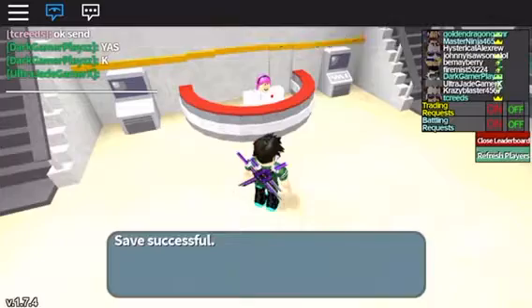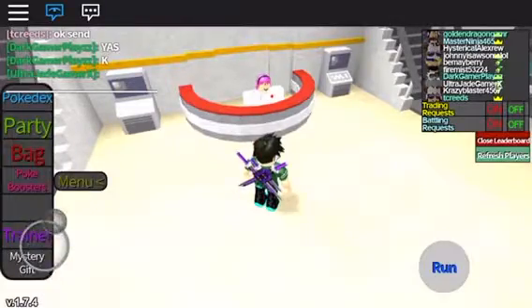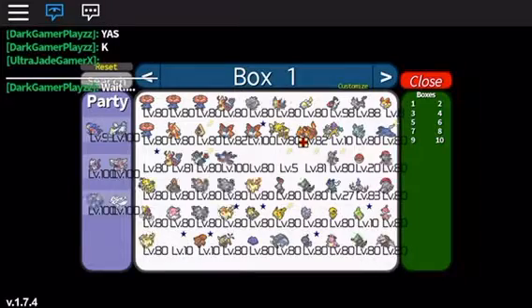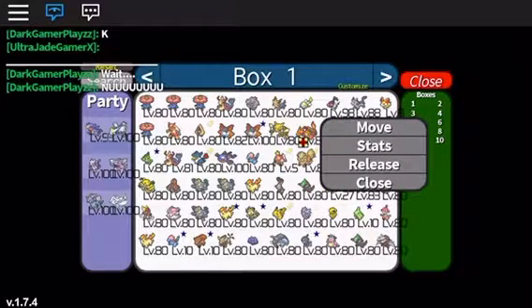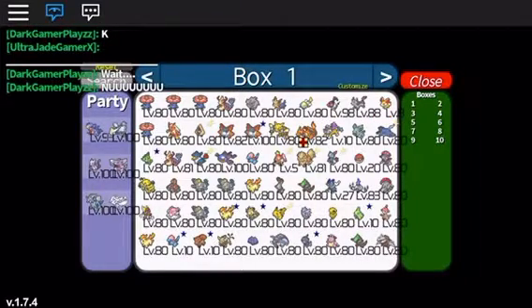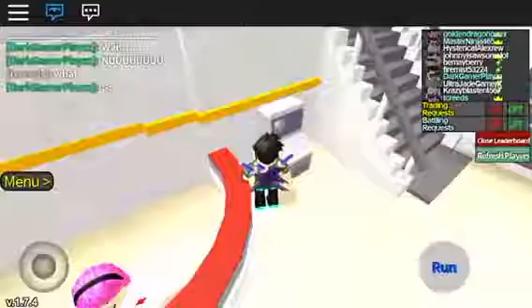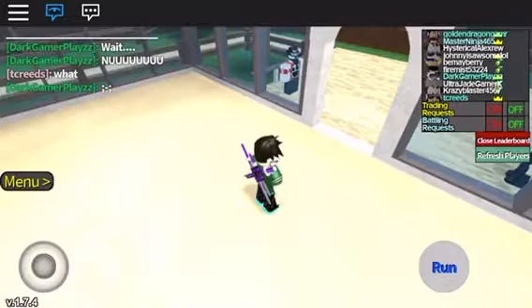He gave me a Mega Charizard — it's in my PC. So I'm going to show you guys how you can actually use these Megas. Like I told you, go to Mt. Cinnabar and there is a Pidgeot — you can get a free Pidgeotite. Another thing is you can find them on wild Pokémon, but it's super rare — like a one in eleven chance.